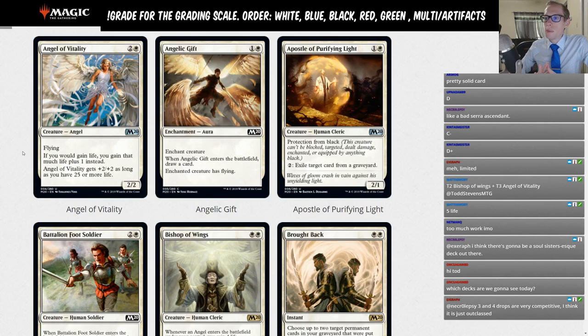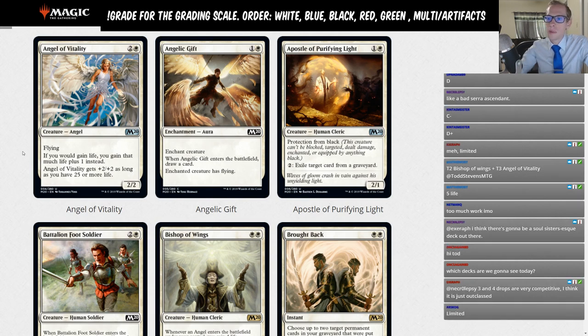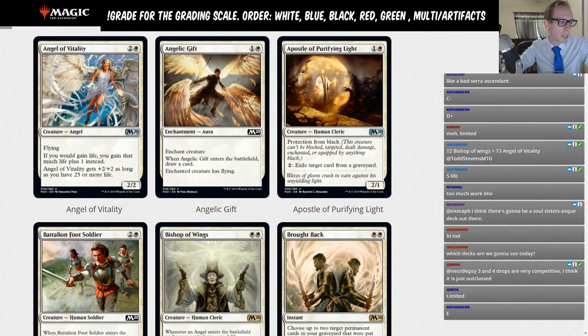Angelic Gift: one and a white enchantment aura. When it enters the battlefield draw a card, and enchanted creature gets flying. If there were a Bogles-type deck in standard this could be playable — give your creature flying and effectively cycle — but there isn't, so this gets a Limited rating.